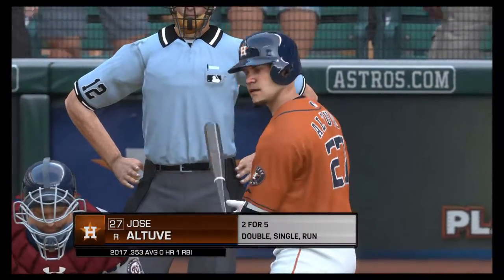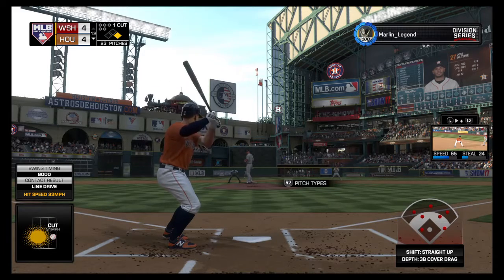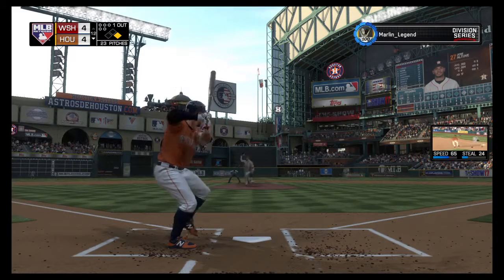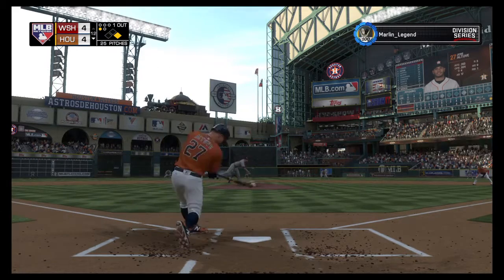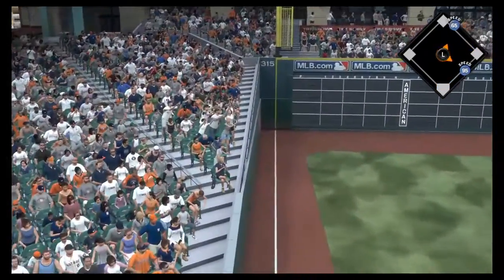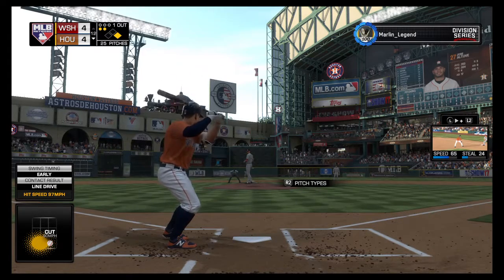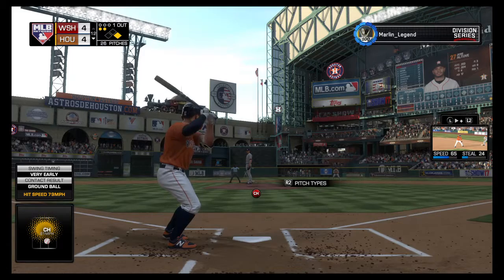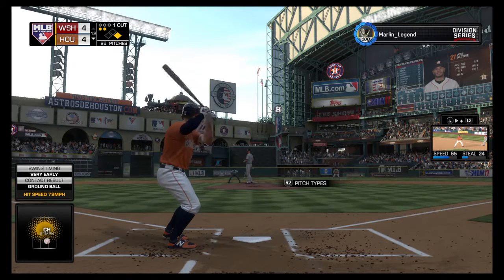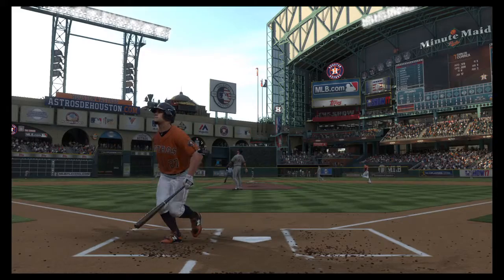A runner at first now with one away, and striding in — the speedy second baseman Jose Altuve. Here's the first pitch — check swing but it's strike one anyway says the home plate umpire. Swing and a line drive — but this will be foul. A fastball runs inside and drills him — oh, that's gotta hurt.